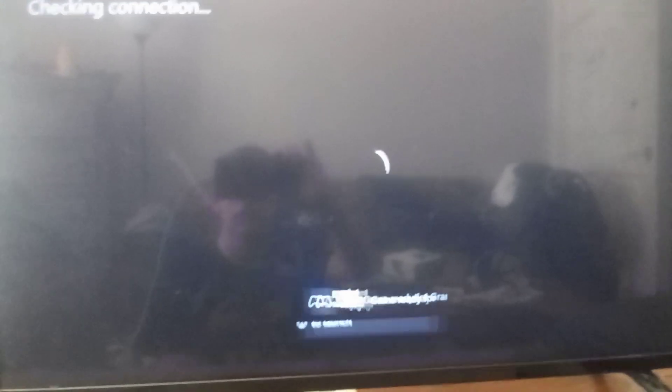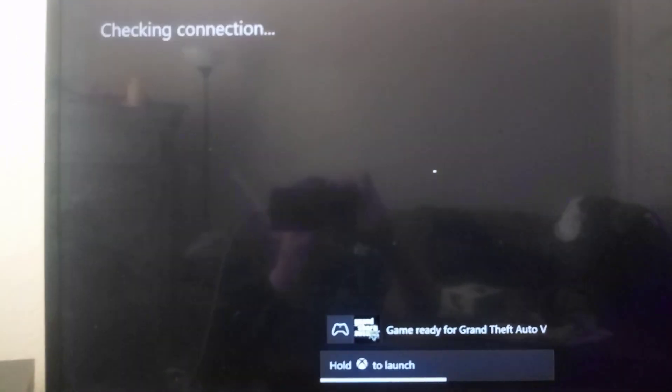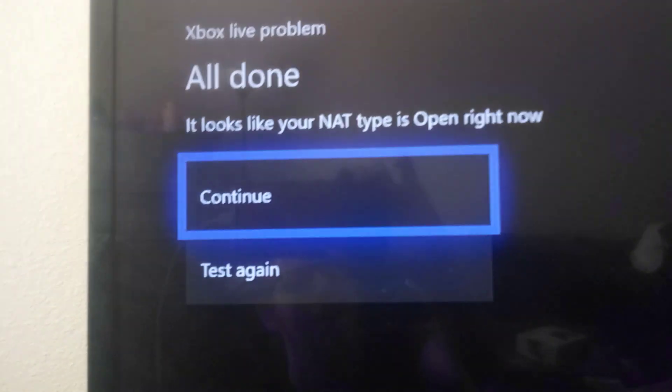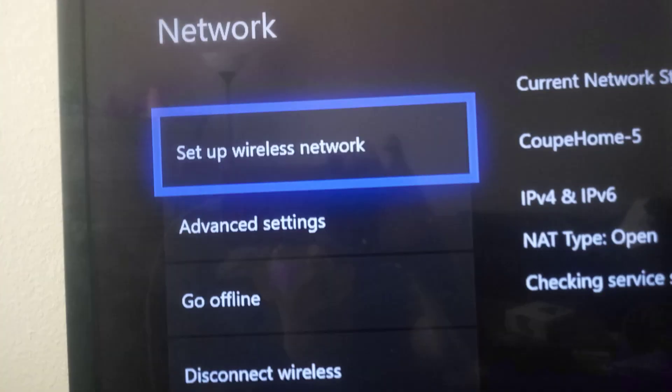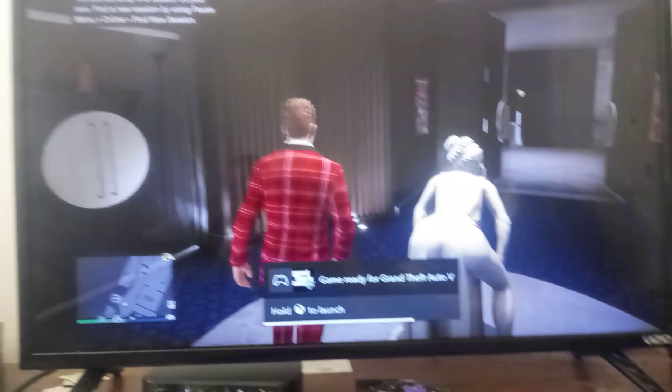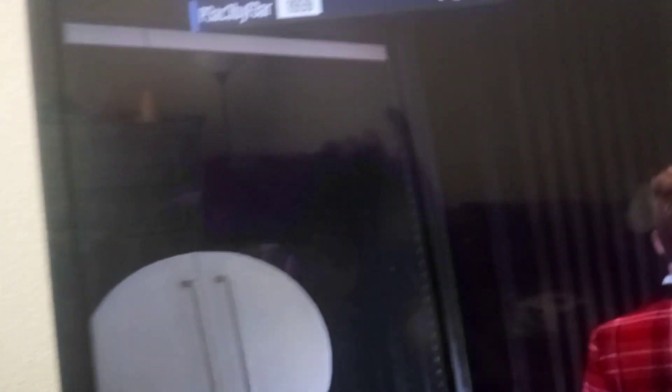It will take a while and that will pop up a lot. All right, and then it will say all good — it's going to look like that. Then hit Continue. Don't hit Try Again. Go back to your GTA game and boom — by yourself in a public lobby. You're welcome.